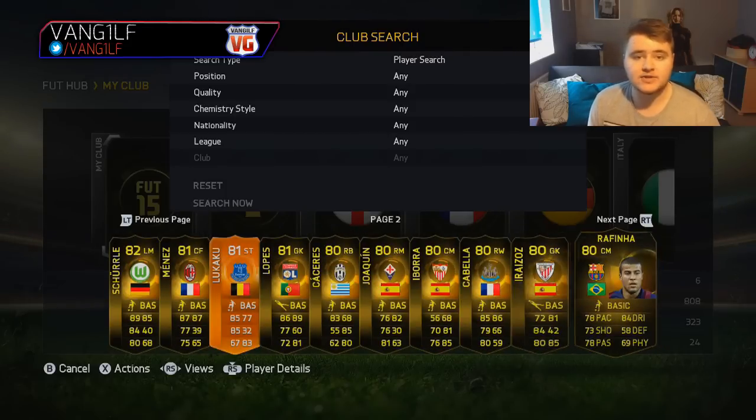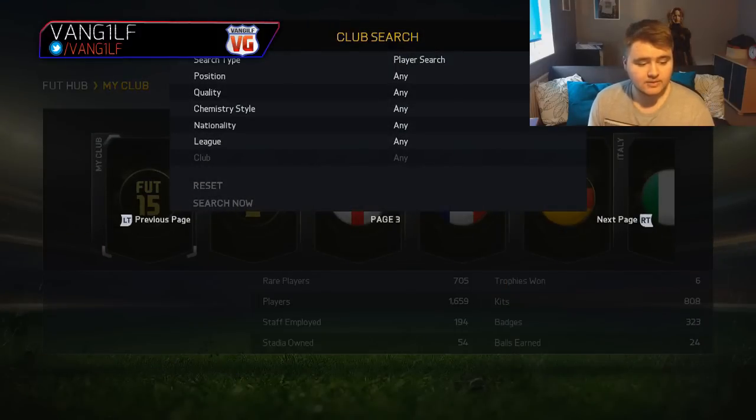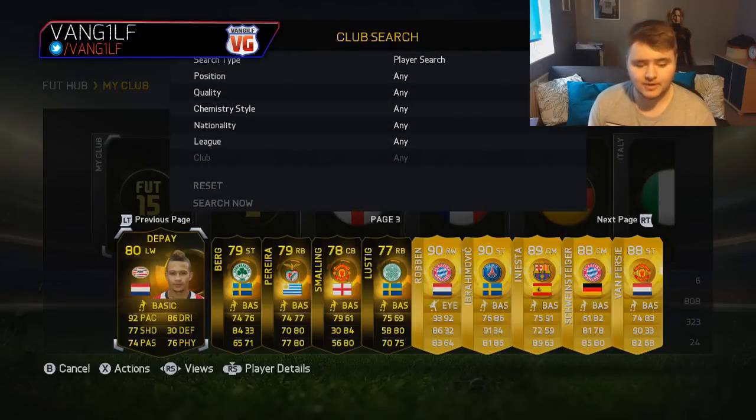Rafinha — if you haven't tried him, he is one of my favourite centre mids on the game now. His normal card doesn't look great, but if you look at this one, he's got four-star skill moves, four-star weak foot, Brazilian links up with Dani Alves, you can link him up with Neymar — it's great for perfect links. We've also got Depay as well; I've got some pretty impressive informs.